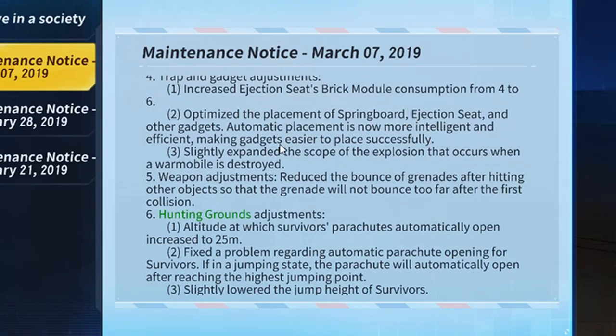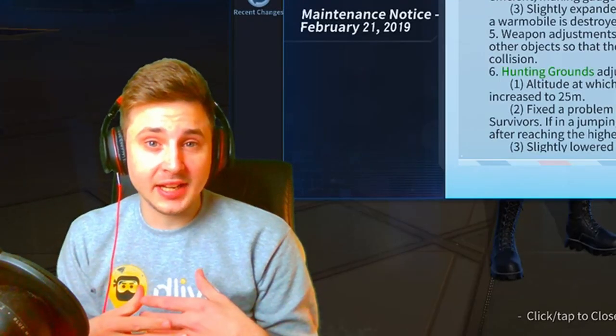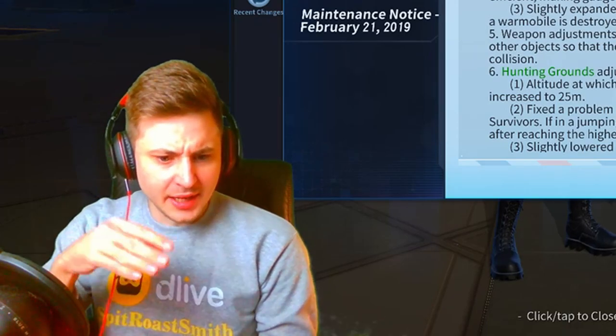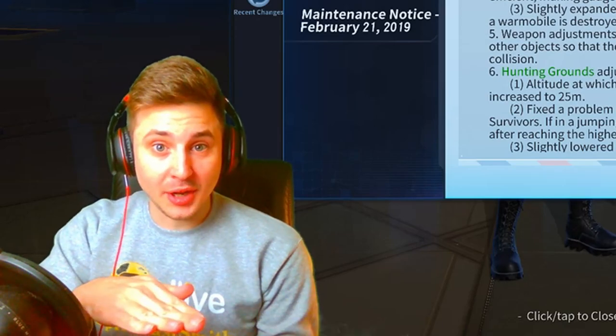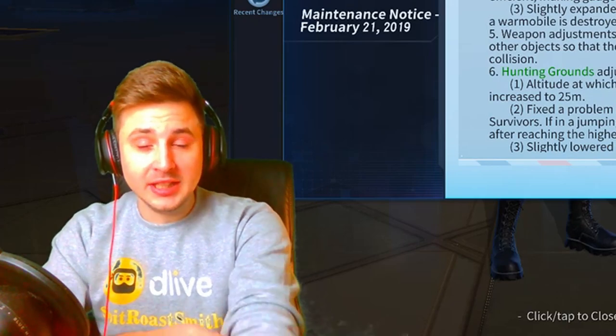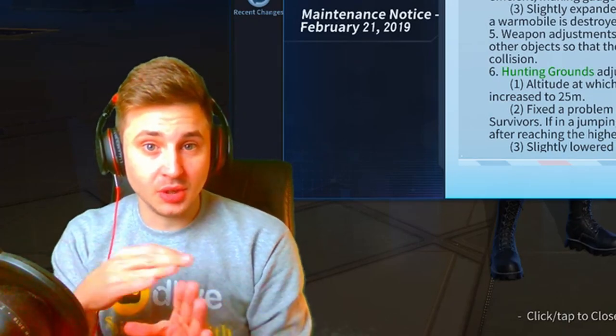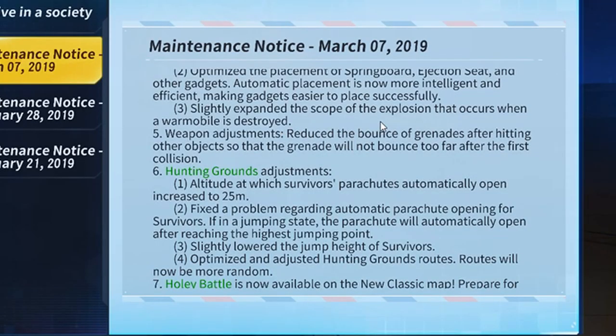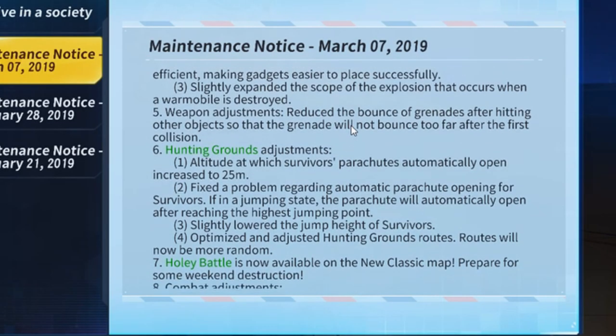They've optimized the placement of the springboard ejection seat and other gadgets — automatic placement is now more intelligent and efficient, making gadgets easier to place successfully. That's a lot better because when you're in the middle of a fight and you've got to get out quickly on an ejection seat or springboard and you're hammering the button and it's not going down, that's the most annoying thing ever. It gets you killed. They've also slightly expanded the explosion scope when a motor vehicle is destroyed.